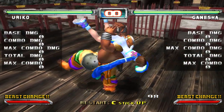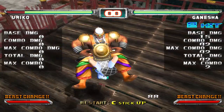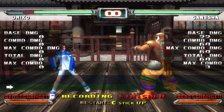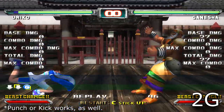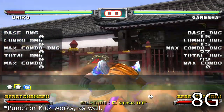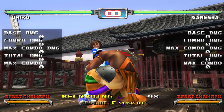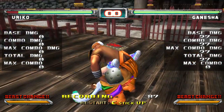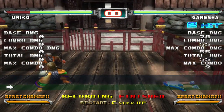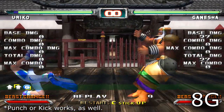This also remains true for Ganesha's chain throws. To break Ganesha's 3-chain, press down G. If you miss the tech on the first hit, press up G to break the second hit. If you think Ganesha will go for the giant swing, break it with up G.